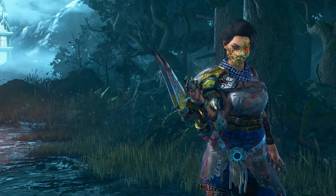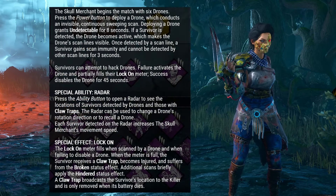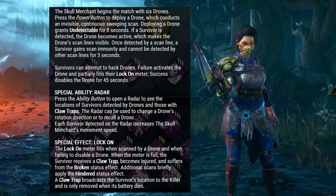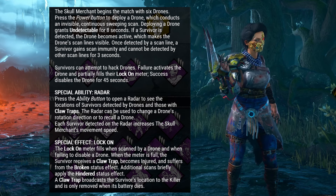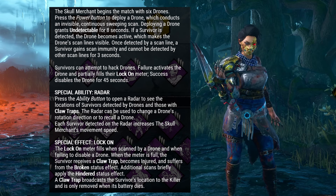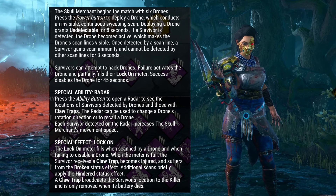In Dead by Daylight, every match has one randomly selected survivor designated as the Obsession, which is marked by the Entity clause next to their name. This is meaningless unless players specifically bring in perks that interact with this mechanic. While the Skull Merchant herself doesn't directly interact with the mechanic, her power will help facilitate our build. The Skull Merchant can place down drones around the map which scan survivors who walk nearby them. Three scans will damage a survivor and make them unable to heal for a short duration. In addition, placing a drone will hide our terror radius for a few seconds, giving us a way to sneak up on survivors.